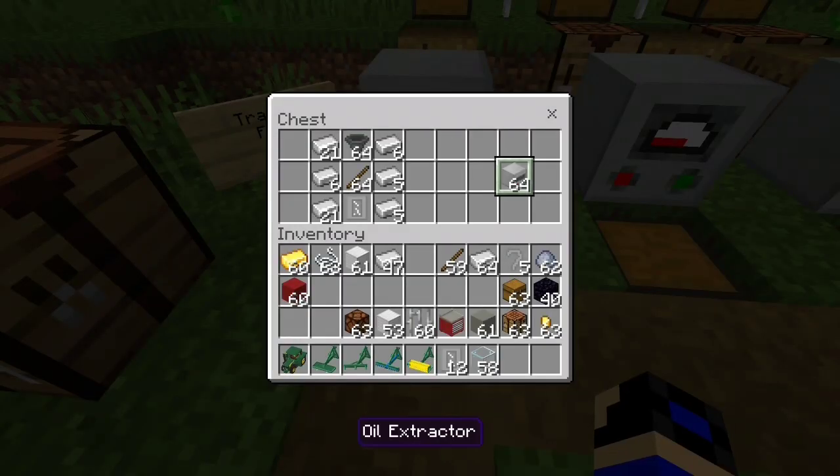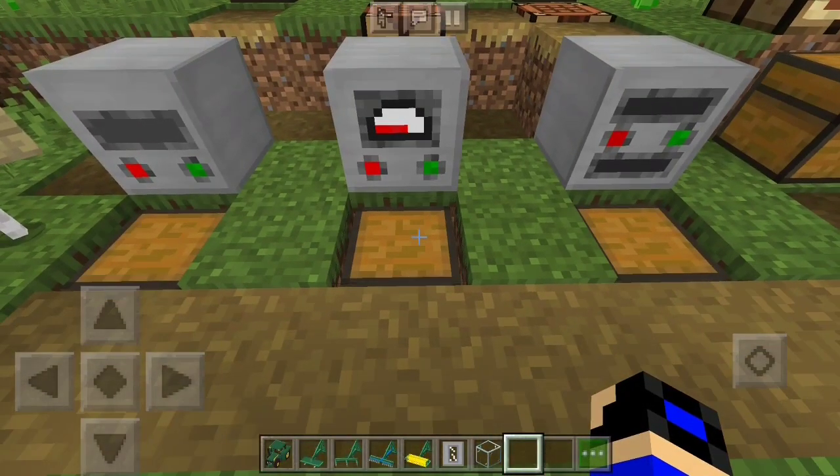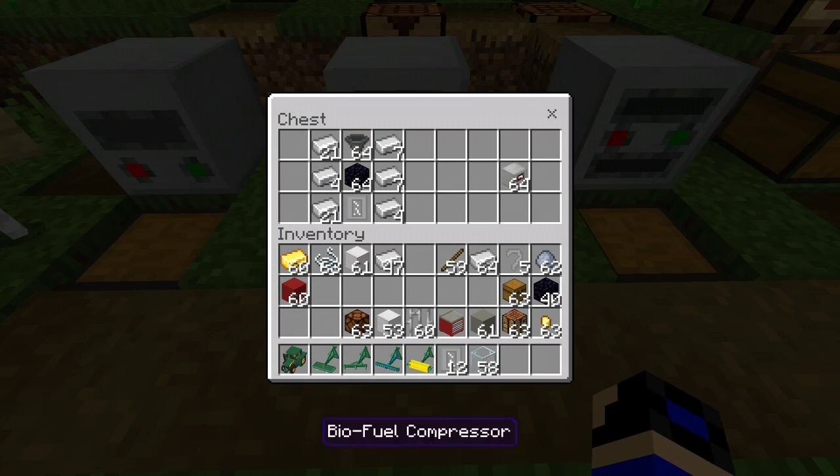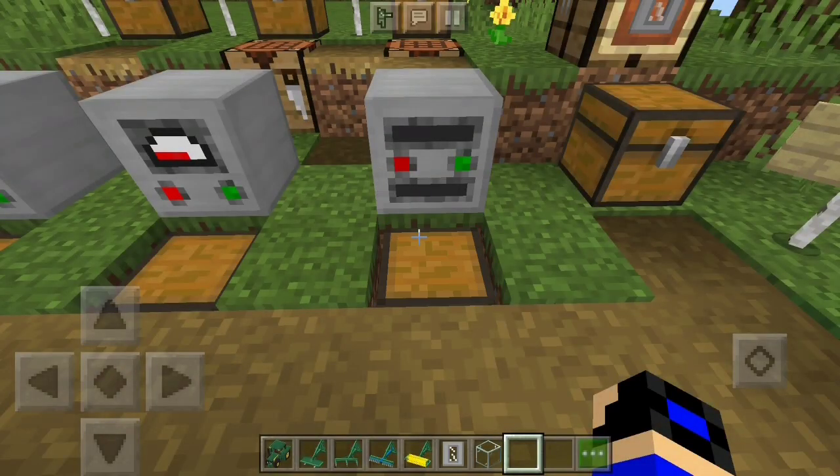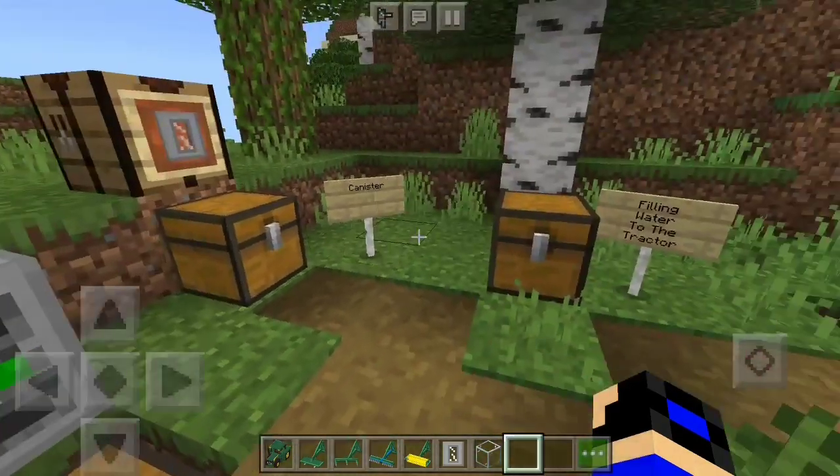Next is the biofuel compressor, which compresses the biofuel. Craft it the same way but replace the sticks with obsidian. Then you need the biofuel filtrator, which filtrates and refines the oil into proper biofuel. For that recipe, replace the hopper with iron ingots and the middle item with oak wood planks. That covers all the machines needed for fuel in survival mode.